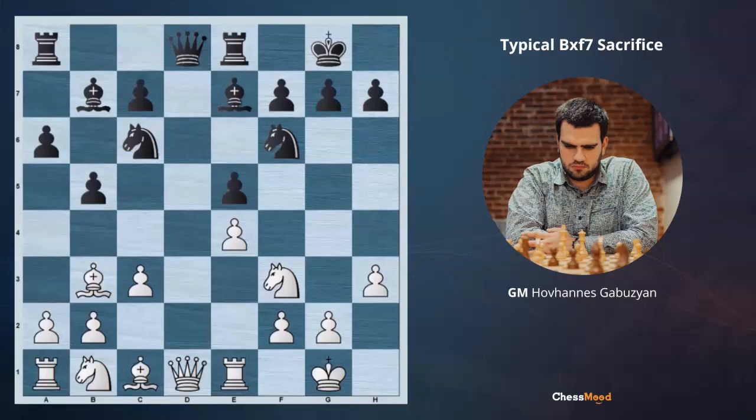Before going deeper into the details, I will offer you to pause the video and try to find the best continuation here for white. We can spot the weakness of the f7 pawn.